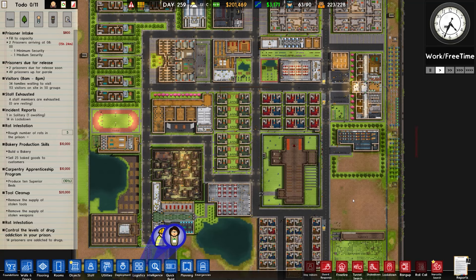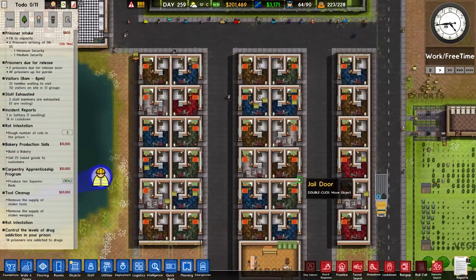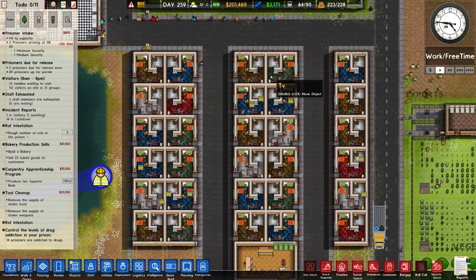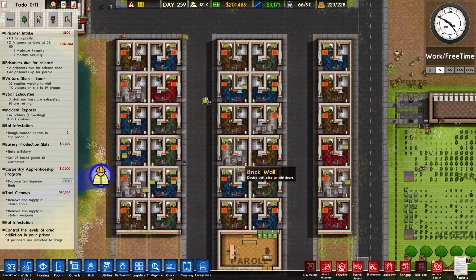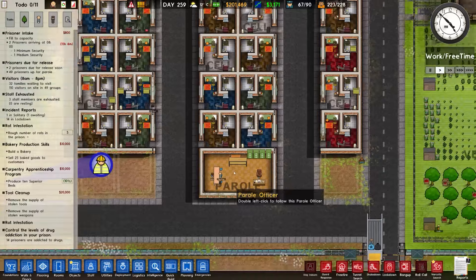Welcome back once again to Prison Architect. Today's beverage is a very refreshing chilled lemon and lime drink. In the previous episode we finished off these lovely terraced houses which are graded quite highly. We added in the electrical and the plumbing and got in this extra parole thing down the bottom.